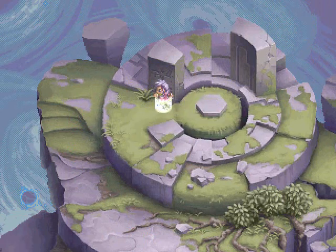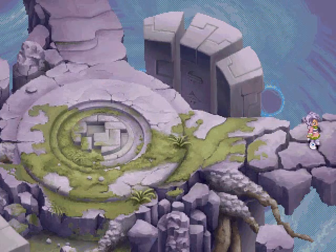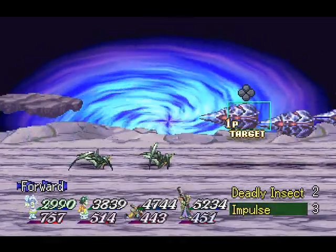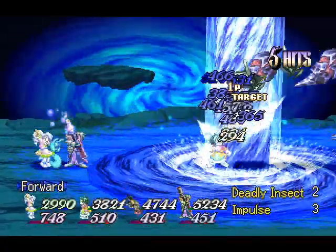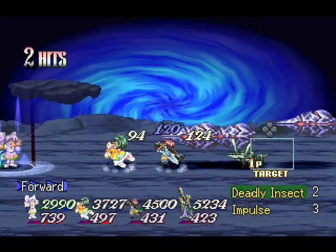This item is the Dark Sphere. It's important that we get that, because it's one of two items necessary for the final upgrade to the Van Nilsha. Yes, you heard right — we are going to be upgrading our ship one last time. I'm not going to tell you what it does, because that's going to be a surprise — at least to the people who haven't played the game before.